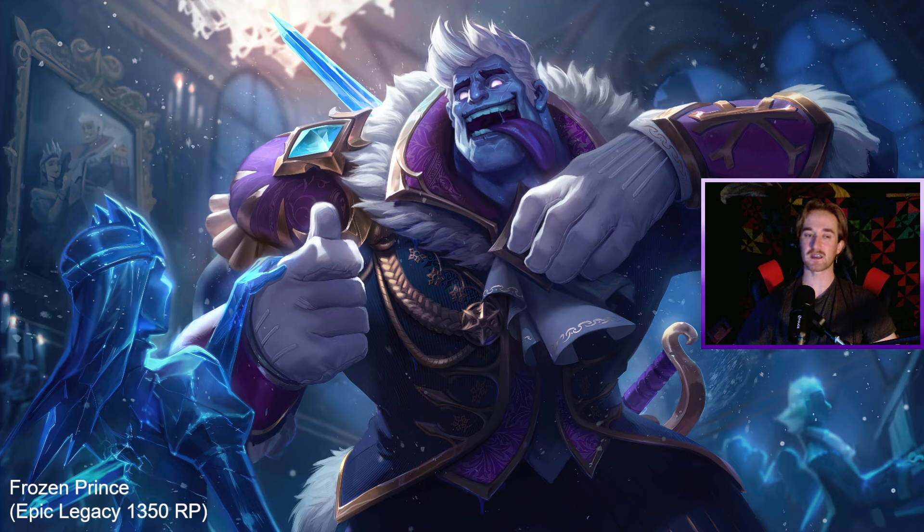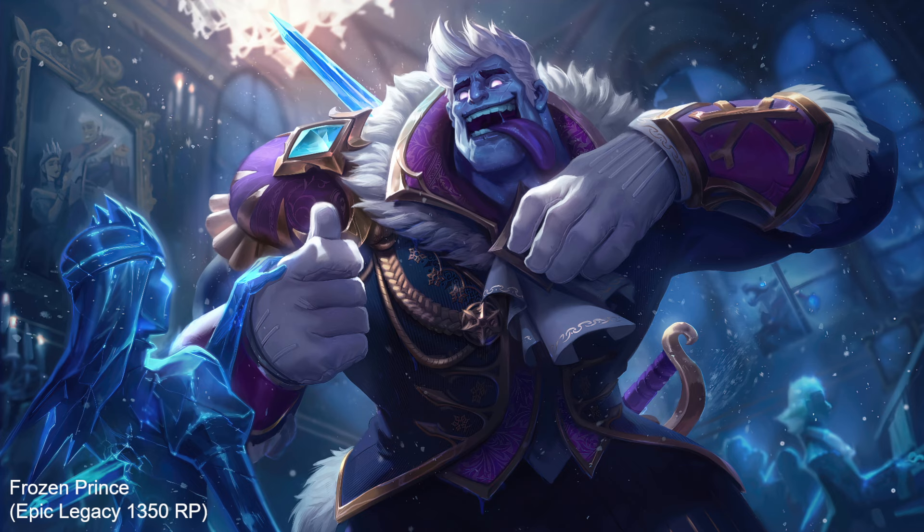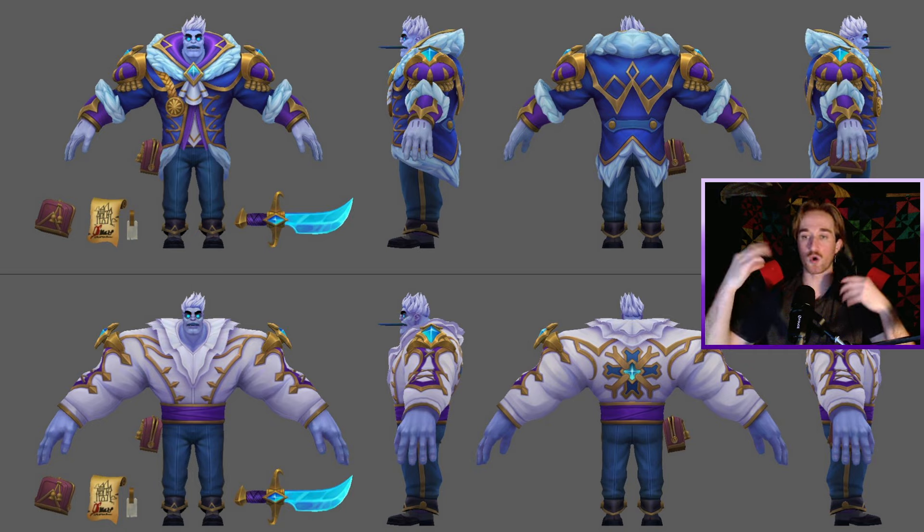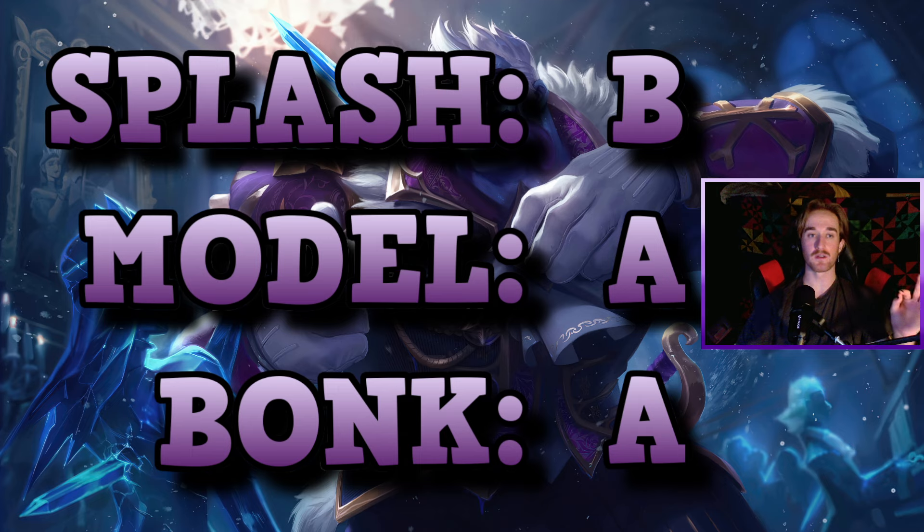Frozen Prince. A lot of people don't like this skin — I really like it. The splash art I'm not a big fan of; it is one of his better ones but still not one of his best. His in-game model more than makes up for it though. He looks so good in that suit. When he ults, he takes off his jacket and he's just got the white suit with swirling blue snow around him. The sound is magical and I absolutely love it. I love his recall animation and his little blue short sword. When it hits, it makes a satisfying icy crunch sound which I absolutely love. Frozen Prince: splash art is a B, model and bonk both get an A.